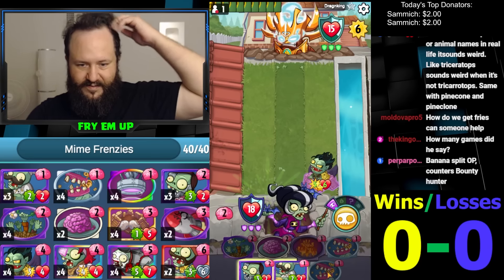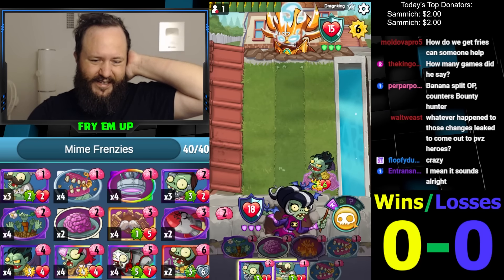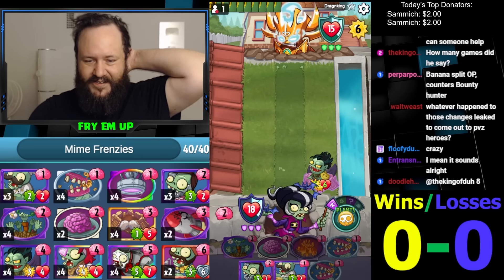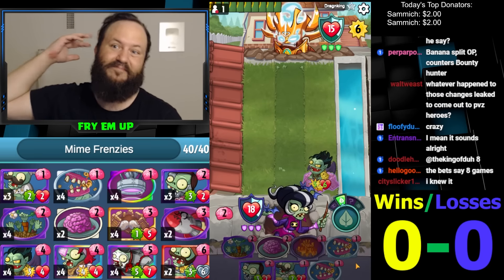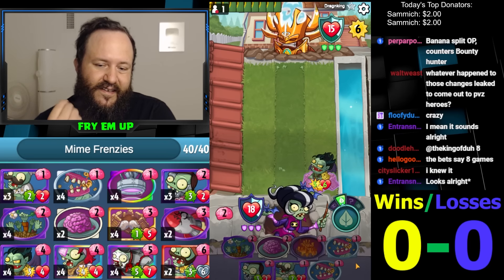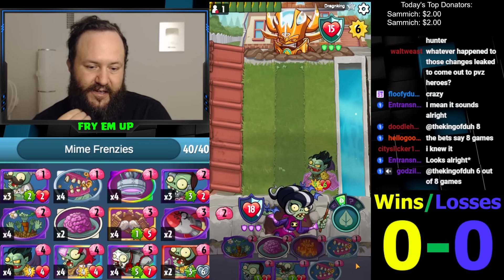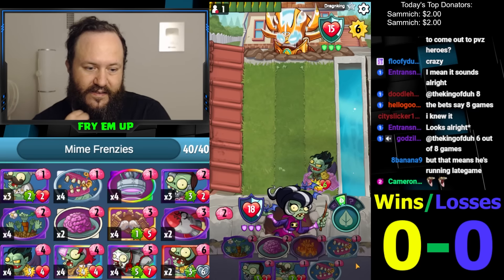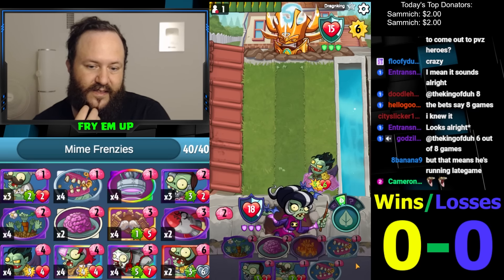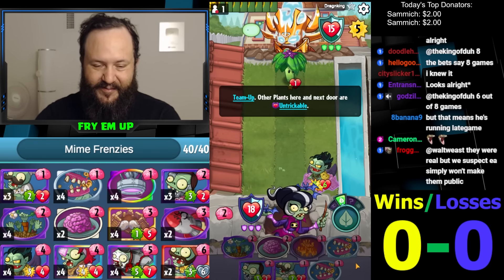I think having a Summoning just in case he plays like a Gatling Pea, or at least being able to Extinction Event and keeping our options open is probably the way here. He fed that pretty hard. I'd like to see Mime, Kitchen Sink, or a few more pieces. I think we're running enough late game here.